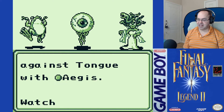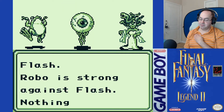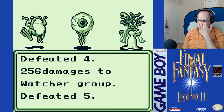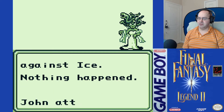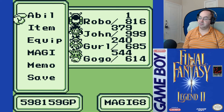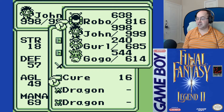Watchers are real assholes. Robo's down. I hope he got the barrier off; I don't know for certain. 600 — that's awesome.